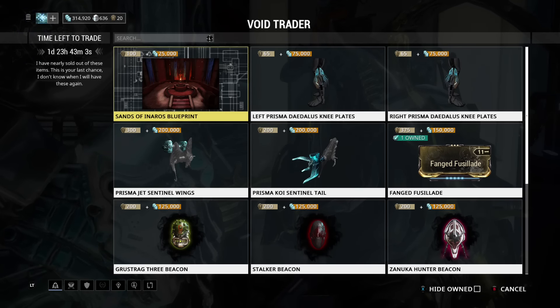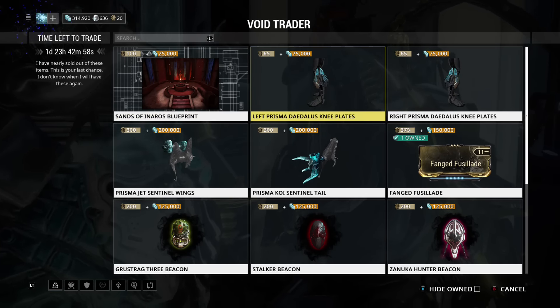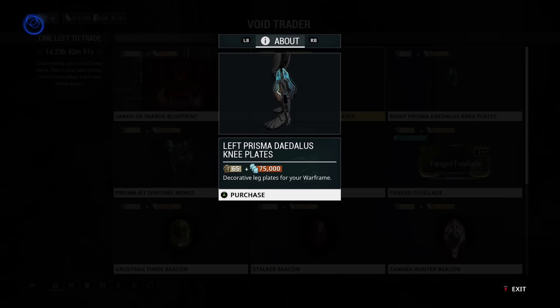For the first thing we have a mission blueprint, Sands of Inarrows — you really need this to start the mission. You should definitely get it if you don't have it. And then we have some four cosmetics for our Warframe. If you do like cosmetics you should get it because it really looks good.